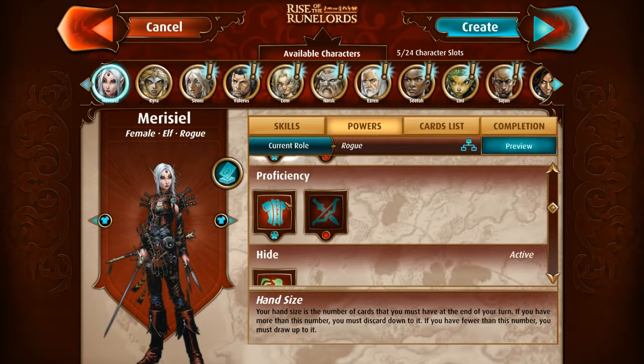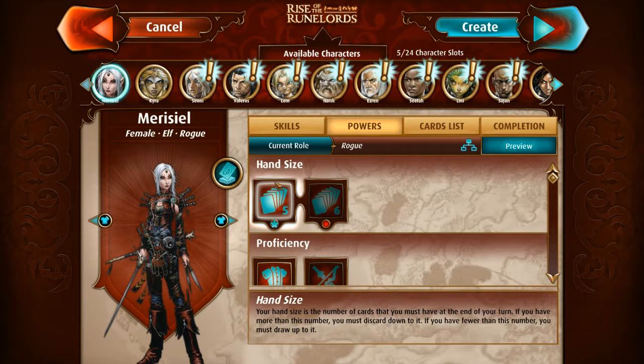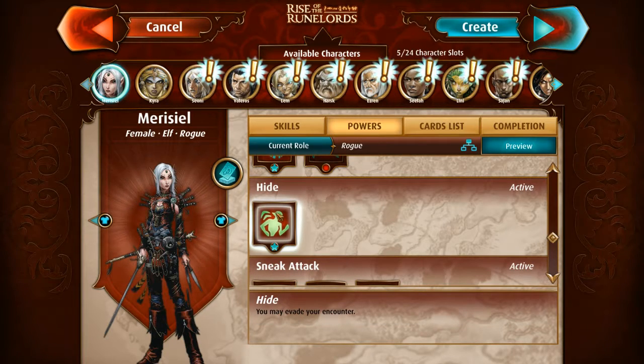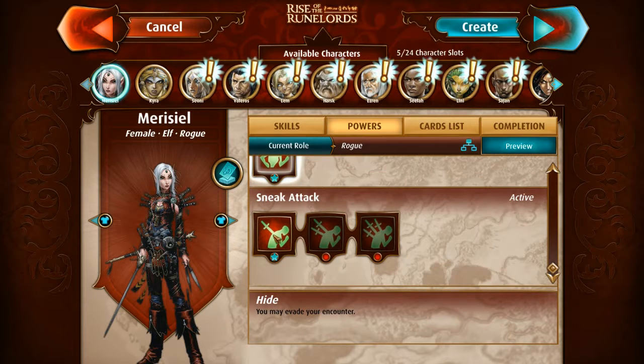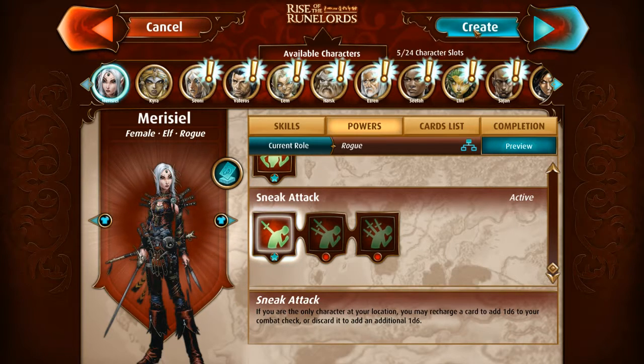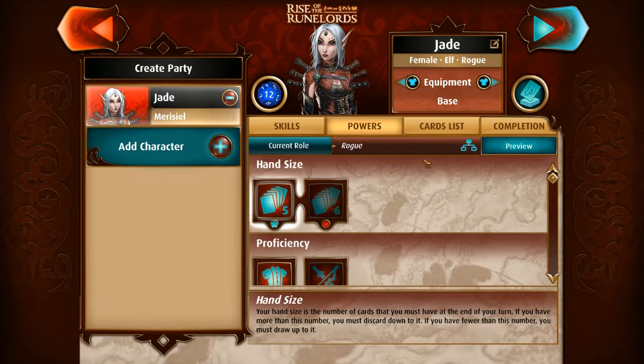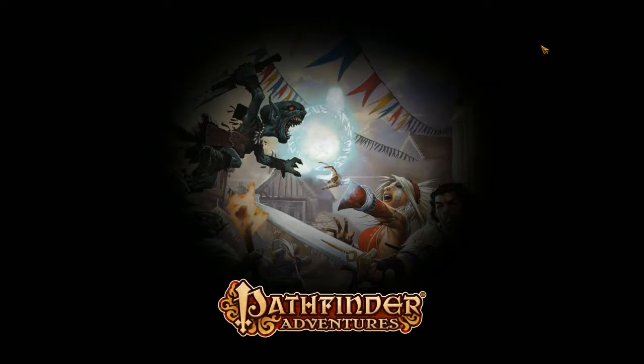Characters have different powers and require a certain number of cards in hand or they lose. For Marisiel, at the end of the turn you have to have exactly five cards. If you have fewer, you lose. We can use light armor, which is cool. We have an ability called Hide — if we encounter something we can't fight, we can use Hide to avoid it for one turn. Sneak Attack lets us throw away a card to get extra dice. As you add more characters, you have more enemies to fight, so with just one character, we'll only fight three enemies per level.